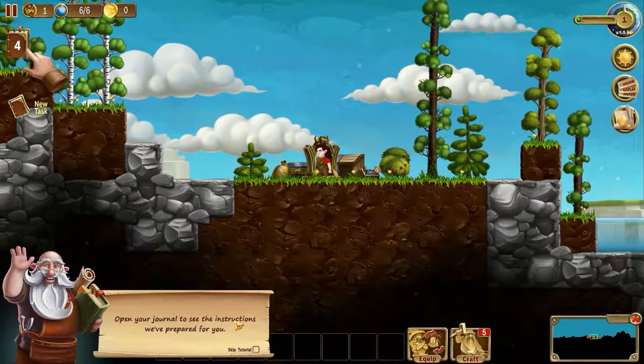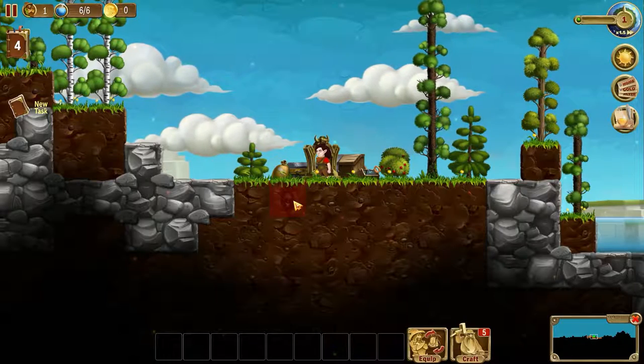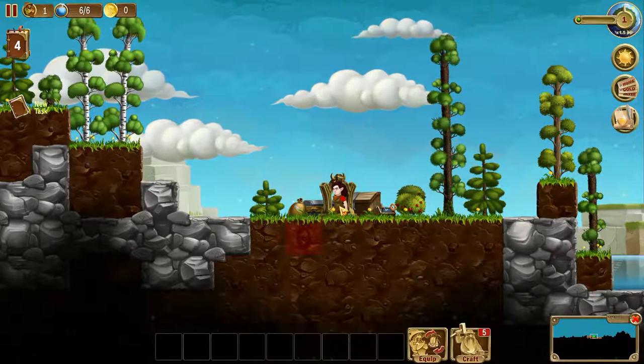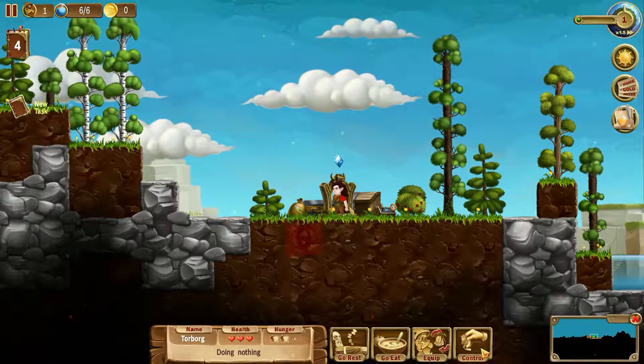Build your outpost. Open your journal. So we've got all of these little people. This is Torborg — doing nothing currently. Go rest, go eat, equip, control.